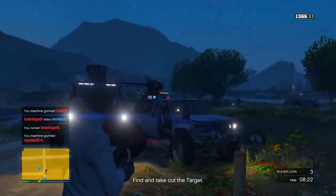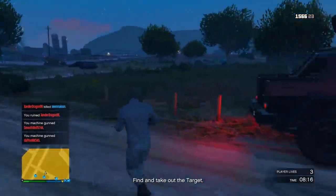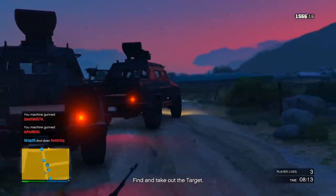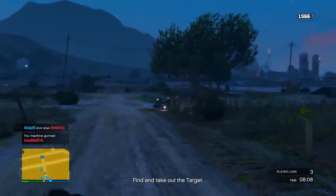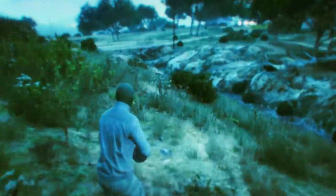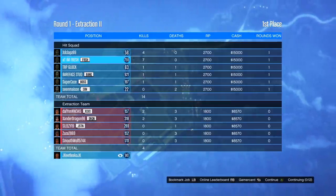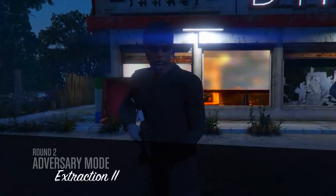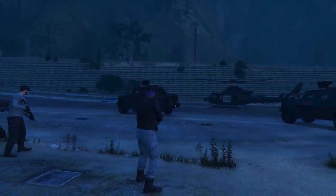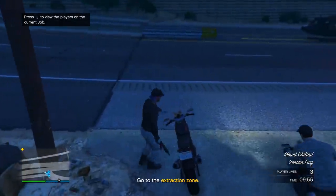There's also an opposite team defending the target. You can see the opposite team in an Insurgent — I got three, four kills, going pretty hard. Basically you just have to find the target, take them out, and you get a pretty decent amount of money. These rounds only take about five minutes each. Every single round, if you are the round winner you get $15,000, and you can set this game mode up to five rounds.